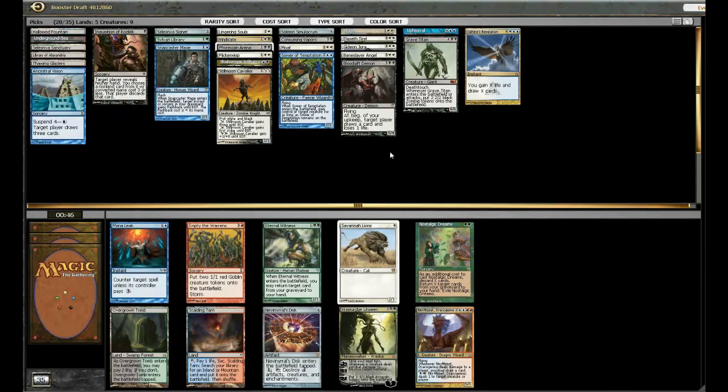Ooh, Vraska — maybe we can make this green thing work. Scalding Tarn fetches blue, black, and white, which are my three main colors. There's also Mana Link, which is a thing. Nevinyrral's Disc can help but I think I have enough Sweepers. I can take Overgrown Tomb to help cast Sylvan Library, although I really don't think I need the Sylvan Library. I think I'm going to take the Scalding Tarn and just kind of forego the green — Scalding Tarn gets both my dual lands, so that seems good to me.